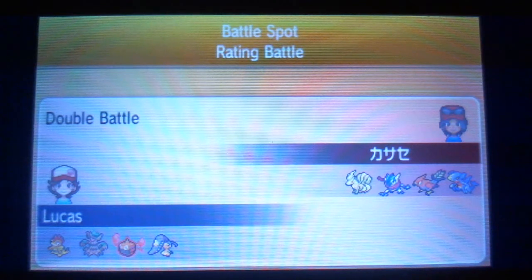Hey guys, Scrappy here, and today we have another double battle on the rating battle system. It was against a pretty standard team, though I haven't seen much Ninetales. I was wondering how Ninetales and Greninja would work together. I knew that if Ninetales set up sun, my Rotom could probably wall both those Pokemon — water is weakened by sun and I can take fire hits from Ninetales. Let's get straight into the match.